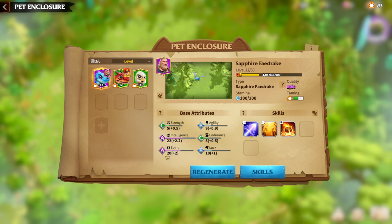This is just an interface issue. I think they will change the base attribute's interface. You need to multiply 22 by 2.2 to get the actual value. In the future I think they will change the interface so there will be a better and bigger number. But for now, don't get confused — if you see 22 plus 2.2, you need to multiply them. There is also a priority system: for example, this Sapphire Fedrake has an intelligence and spirit priority.